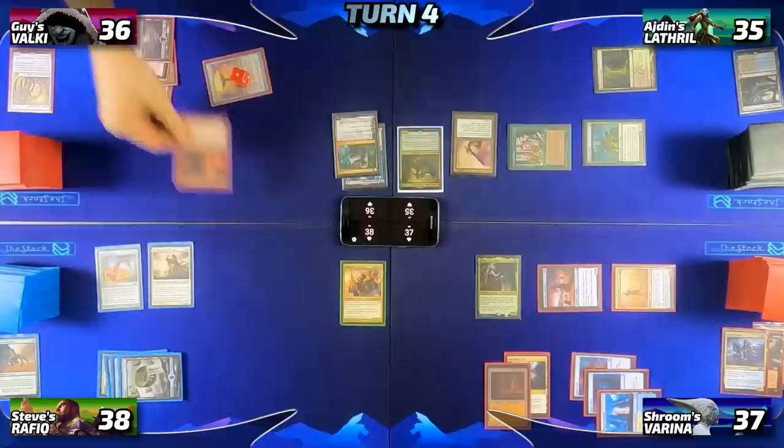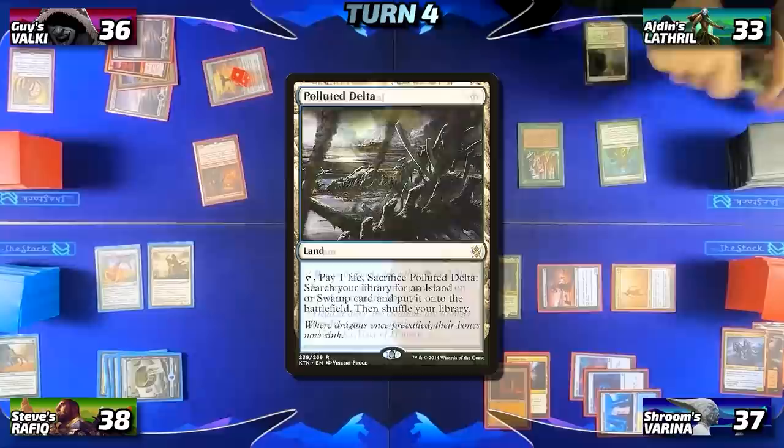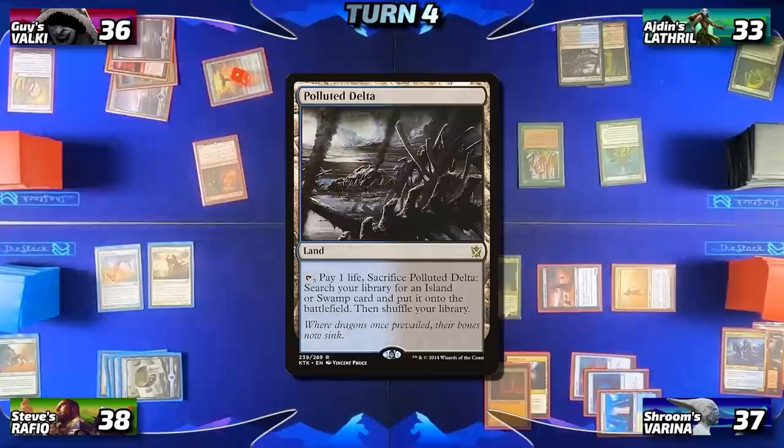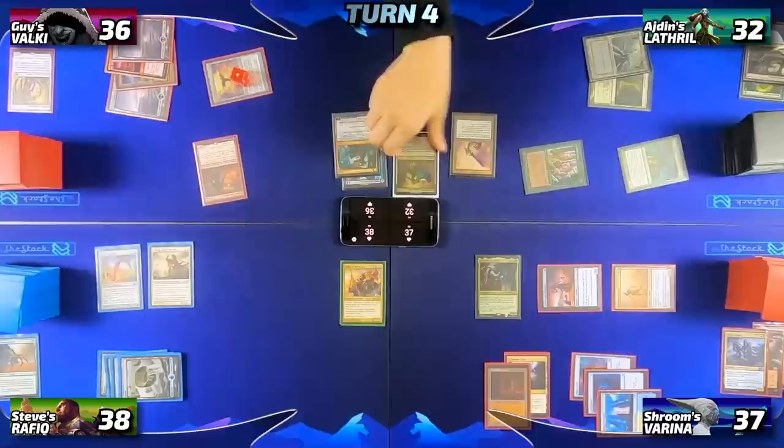Iden untaps and finally casts Noxious Revival, paying two life, to put Polluted Delta back on top of his deck so he can draw a land. He draws the Delta, plays it as his land for turn, goes down to 32 and cracks it — the only legal target left is a basic Swamp. After that, he taps out completely using both Elves and both lands to cast his commander, Lathril, Blade of the Elves, then tries to pass.